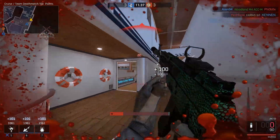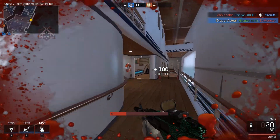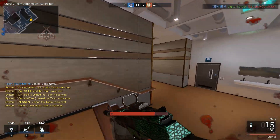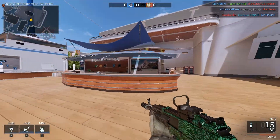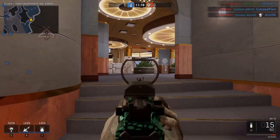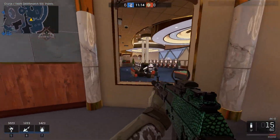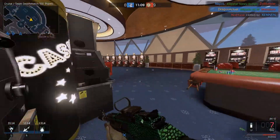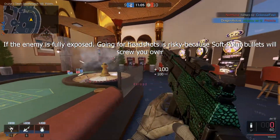For this map, Cruise, you can always take your chances going full auto, but keep in mind that in Ironsight, there's a very high chance that 9 or 10 out of 10 players in the lobby will have softpoint bullets equipped for their primary weapon. For those who are new to Ironsight, softpoint bullets have a bigger flinch effect when attacking enemy players, and from my experience playing a lot of matches, those bullets are very effective. So keep in mind, you may want to resort to firing semi-auto or 2-round bursts.